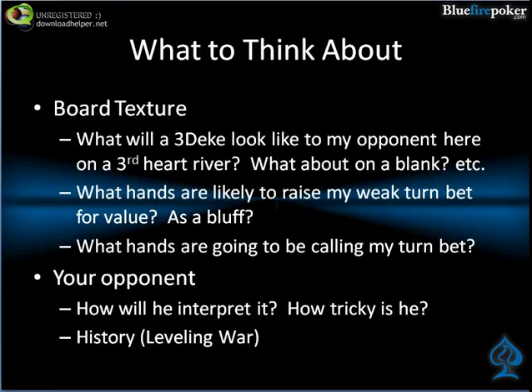Here are some things to think about. First of all, what will it look like to my opponent if the third heart comes on the river, or on a blank? What hands are likely to raise my weak turn bet for value, and what hands as a bluff? The main difference between the probe and the triple deke is that your opponent's range is a lot narrower by the turn in a triple deke, because you've already made a standard flop bet. In the probe, if you bet and they bluff-raise, they have a ton of air. But in the triple deke, once they've already called a large flop bet, that takes a lot of the air out of their range besides the occasional float. You'll find that people turn a lot fewer hands into bluffs.